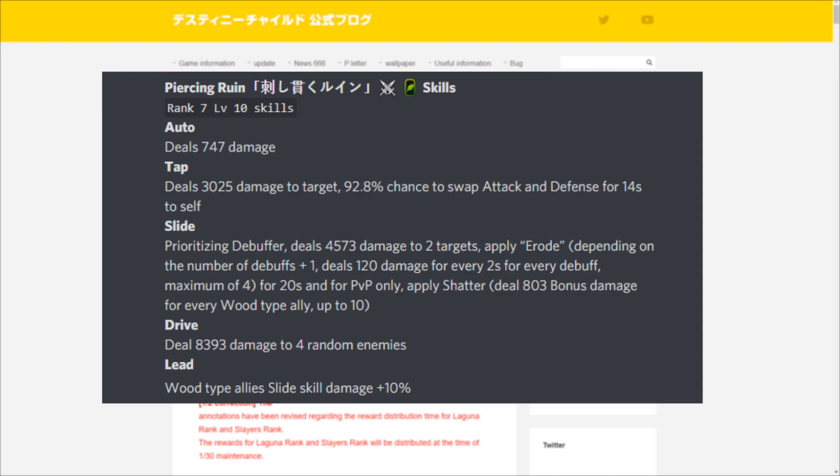Her drive skill deals 8393 damage to four random enemies — a fairly basic but decent damage drive. Her leader skill gives wood type allies' slide skill damage plus 10%, which is nice for world bosses and Ragnarok breaks. Overall a very decent unit — be sure to pick up all the free copies from the upcoming Ragnarok break event.